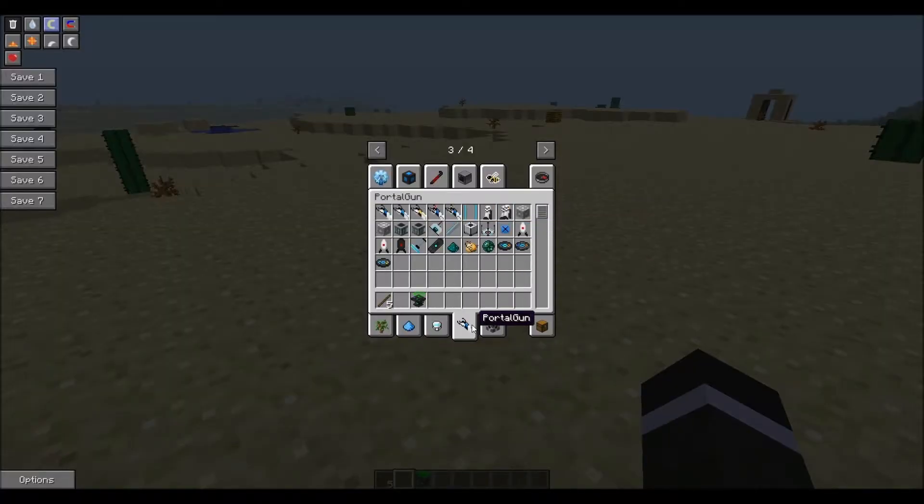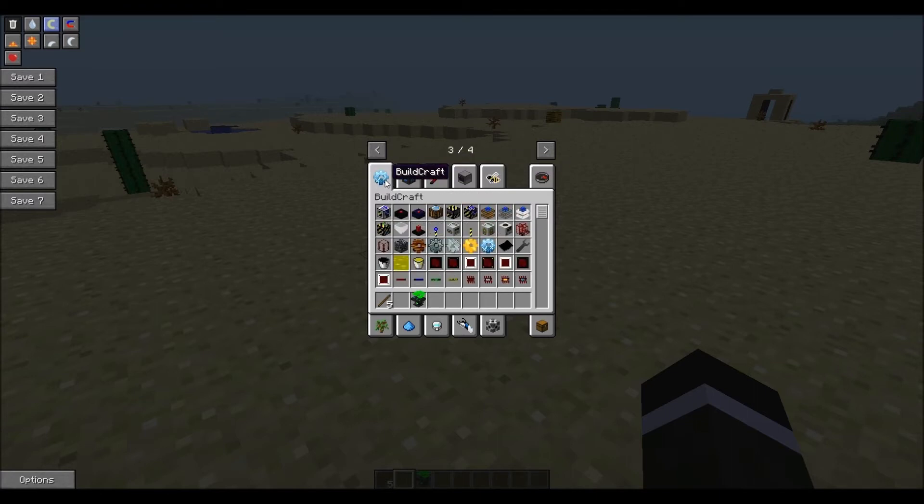Next up is the Portal Gun mod, which you've seen a review for on my channel — but this is the multiplayer version, so it works in multiplayer and all that. And power converters — these are awesome. In the past with tech mods, you'd have Buildcraft power and Industrial Craft power and you'd use an energy link to combine the two. But basically these can combine all the different powers from Buildcraft and Industrial Craft. You can use Buildcraft power to power the Modular Force Field System, and so on.